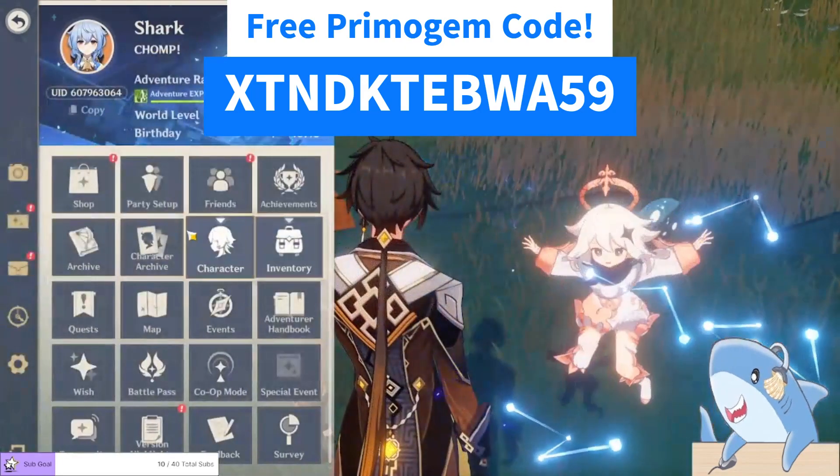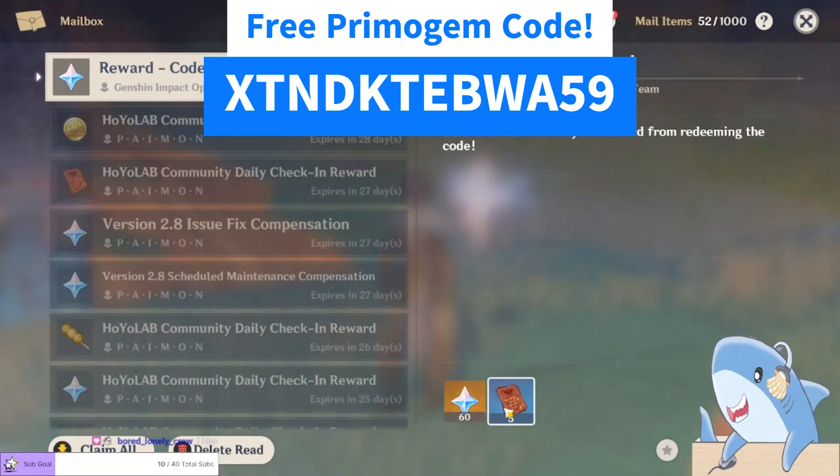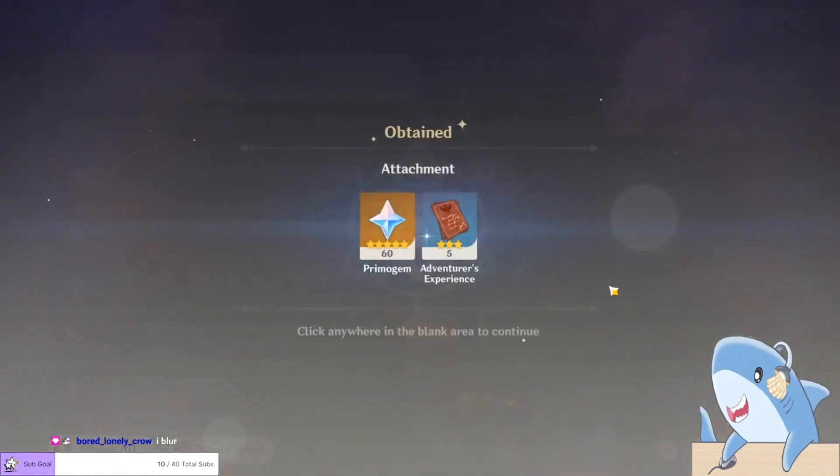Sometimes they don't show up right away, but they usually do show up very quickly. And another 60 primogems and 5 adventurer's experience. Free primos, love to see it. Bam.